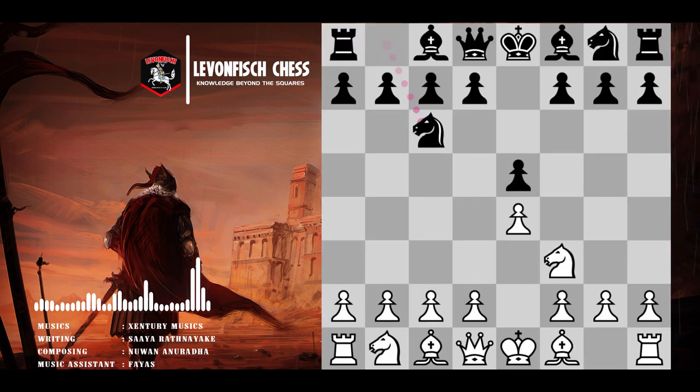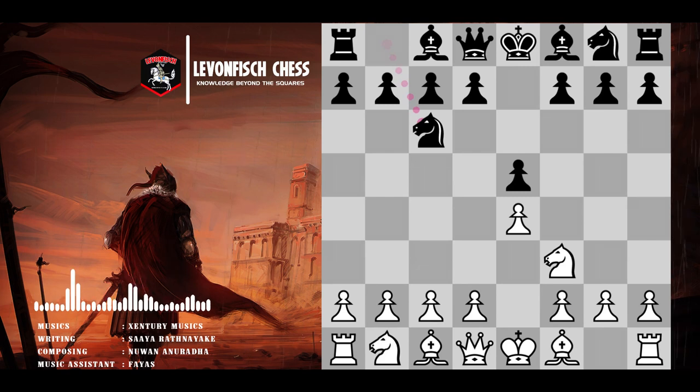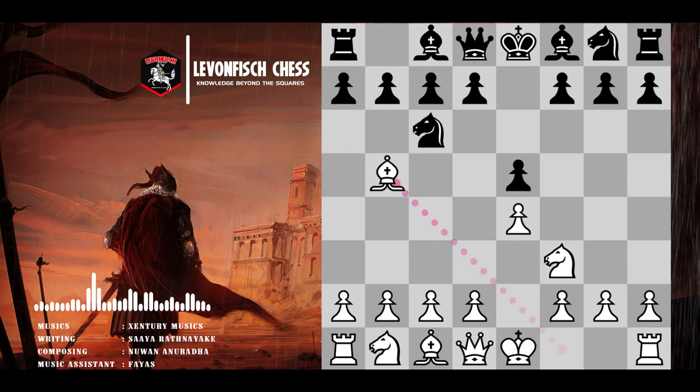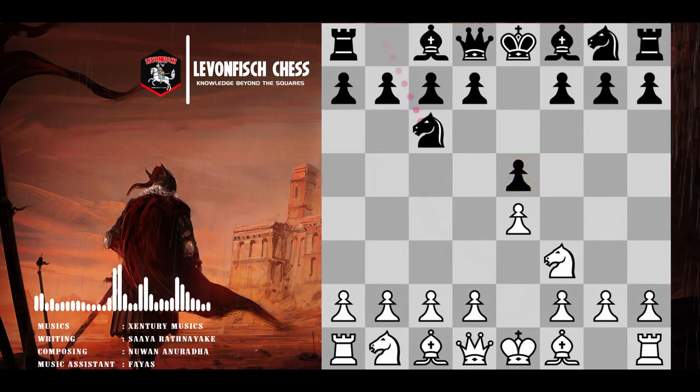Here we have the key position where white is able to choose between deploying the bishop on b5 and deploying the bishop on c4. Both moves have their advantages. On c4, the bishop has the most scope and also targets the f7 point, which could become key later in the tactical phase. Whereas with bishop b5, white starts some additional pressure on the e5 pawn. Both moves also prepare white to castle quickly.